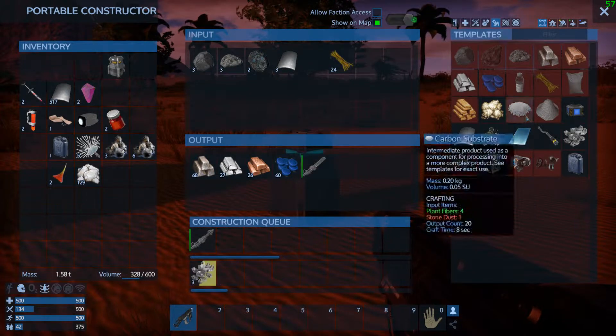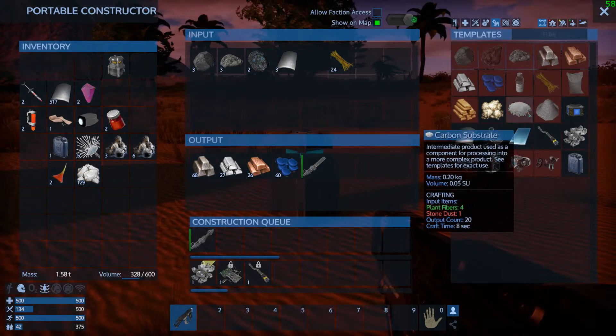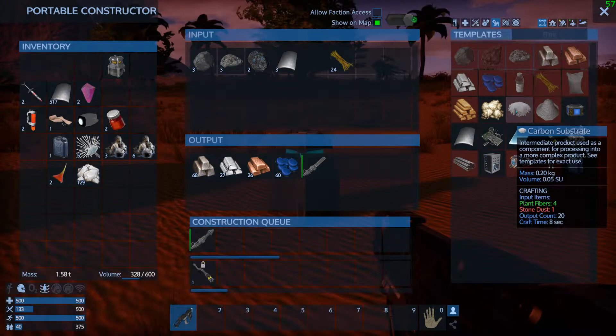I noticed something looking on the map — it tells you, I never noticed, it tells you how many deposits you have right here. So we got 12 iron, 7 silicon, 9 copper, and 8 permythium.